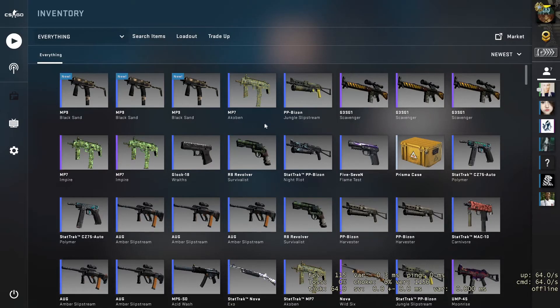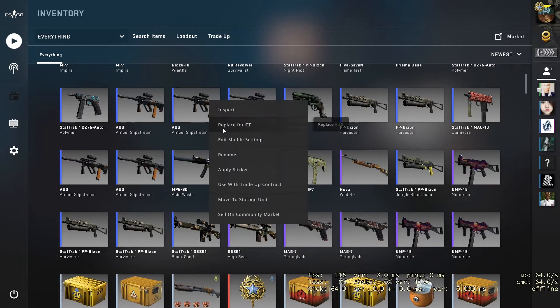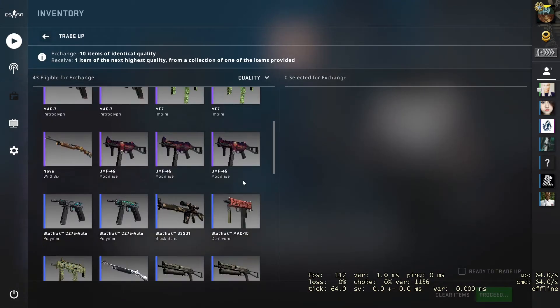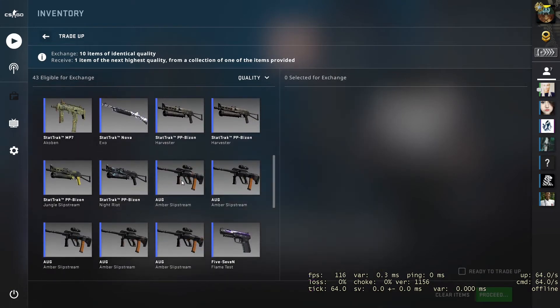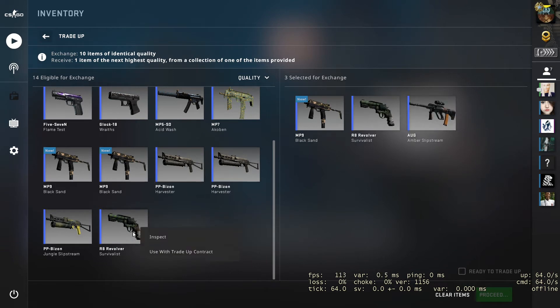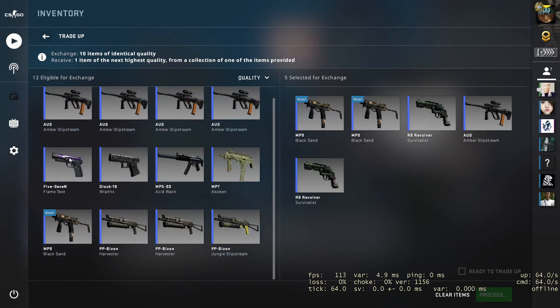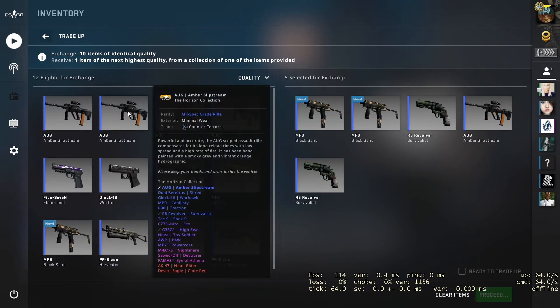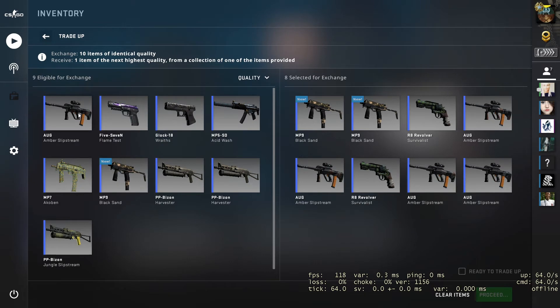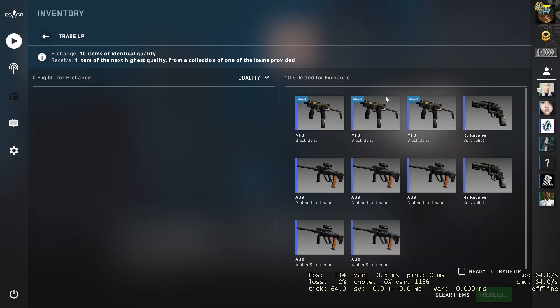For sure there are some outcomes you don't really want to have and you lose money from, but actually not that many of them. And the great thing is there's a relatively high chance to get the AWP and some really nice profit. So I decided to make this trade-up contract — it looked really nice to me, and I bought all these skins for really nice prices, so I'm pretty sure we can get something good.